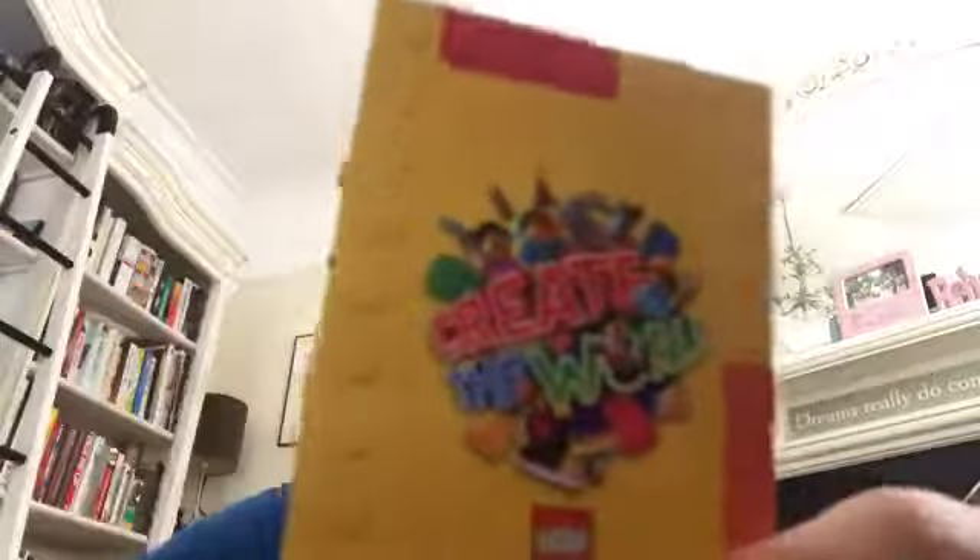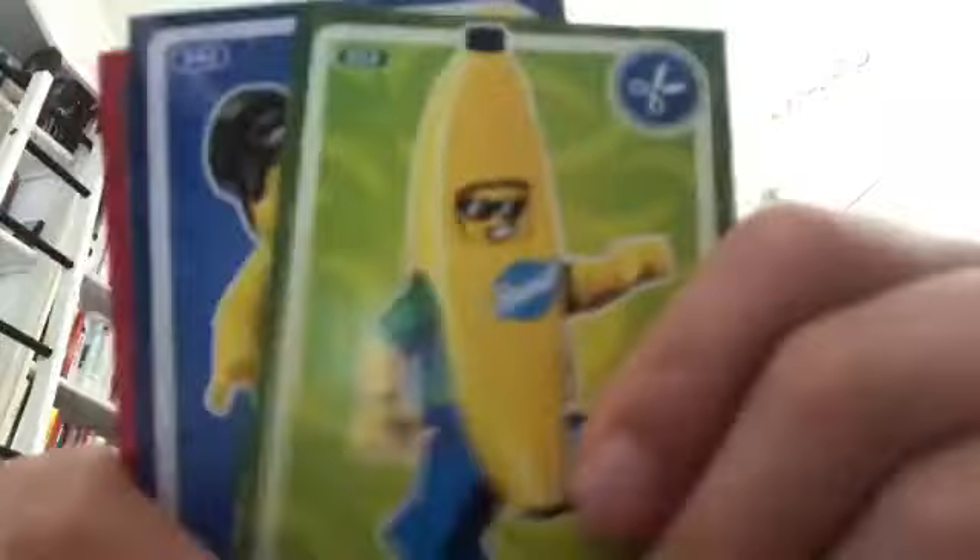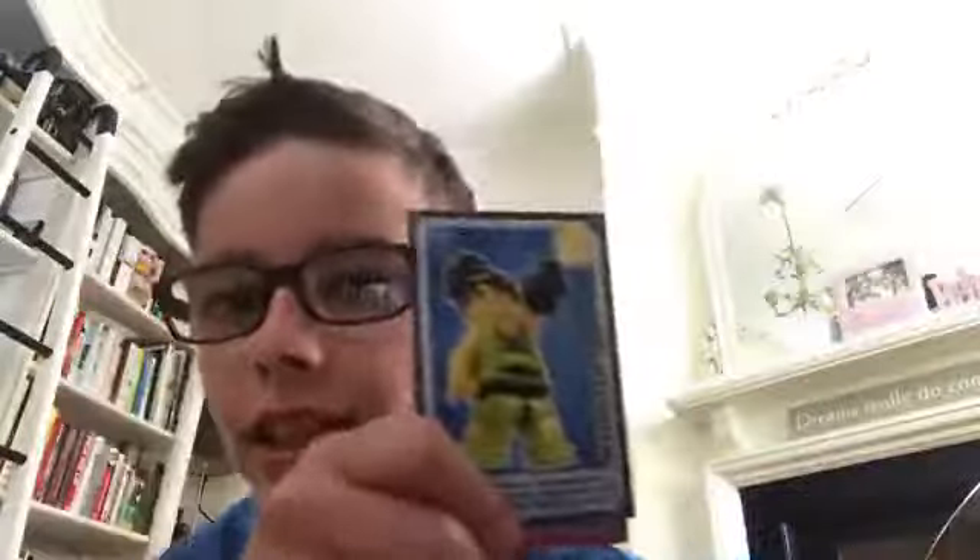So what I'm gonna do is open these. I'll just swap these around — immediately I've got skater girl, which is here. Nice, she's a cool one. Banana guy, nice cool LEGO figure. And there's also a hot dog stand which is the shiny one.